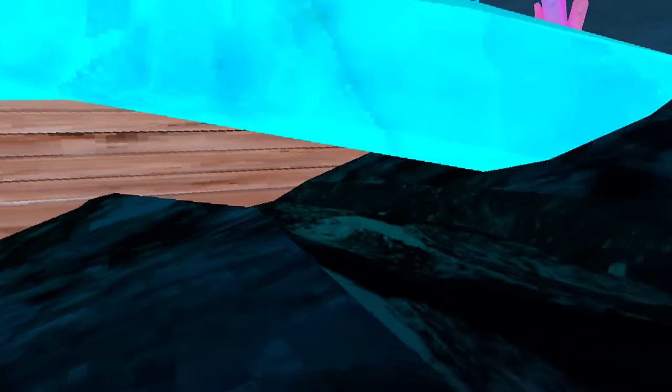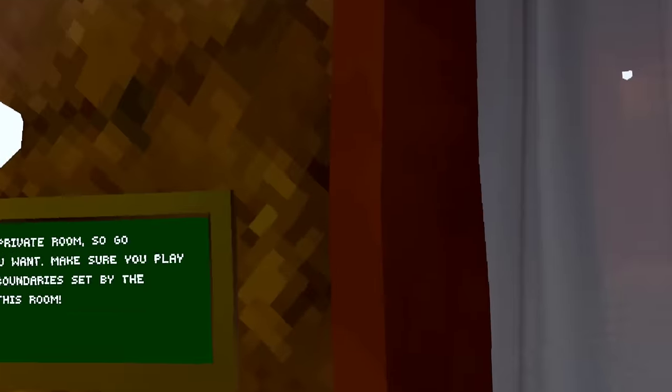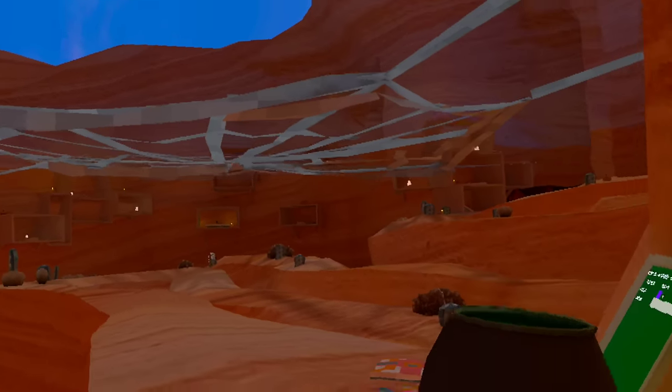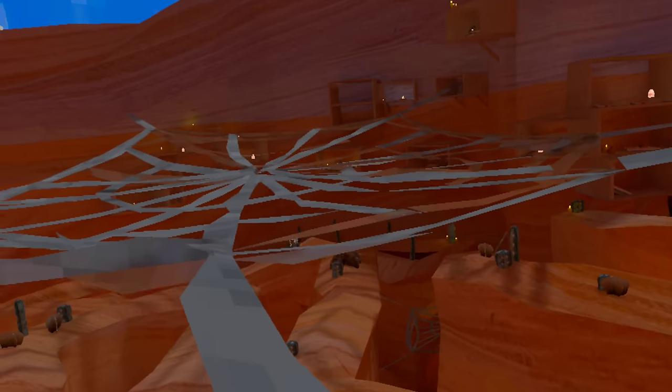I like that he added the see-through ice — it's also kind of fun to play hide and seek in here because you can hide in the wood and tons of other places. Let's go check out the rest of the maps. Here we go to Canyons — I'm pretty sure Canyons is the same but it's got a giant spider web up here, so that's cool.